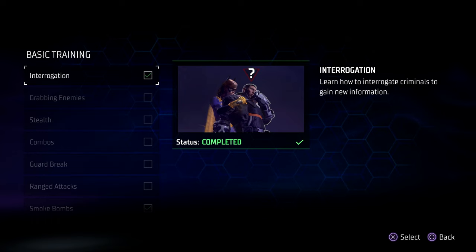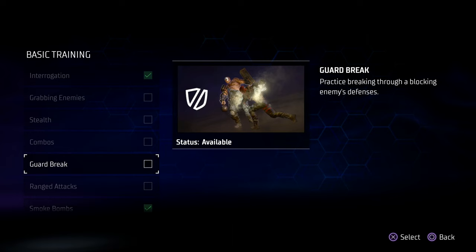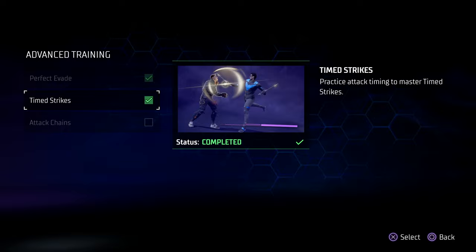There are a few things in the game that seem a bit more complicated than they actually are. Essentially, a time strike is simply a case of where you hit at the point of impact of the previous strike.